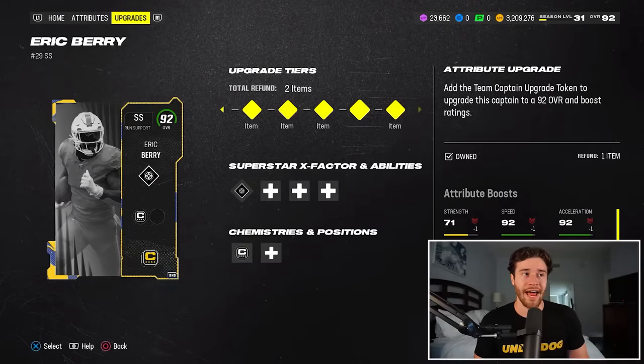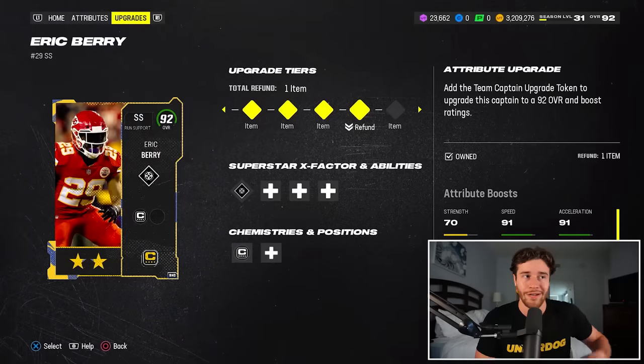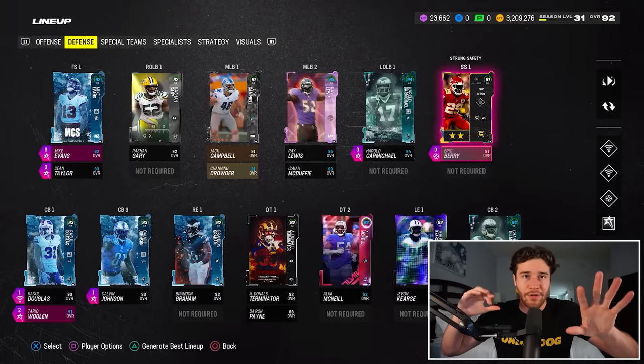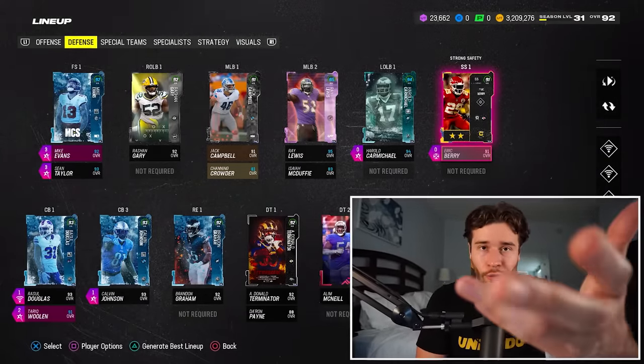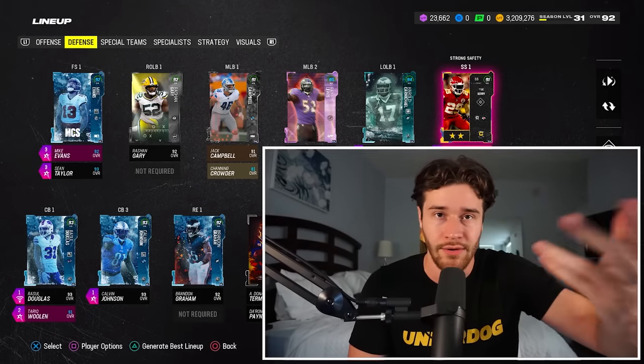If you're wondering how to change your tokens around, let me show you. Say for example you had Eric Berry right now - you would go to the upgrades tab, click refund right here, refund these tokens and remove them from the player, and then put them into Rondé Barber. So you can kind of flip between these cards pretty quickly. If you needed another corner, you could take them off Berry and put them on Rondé, and if you wanted to switch it back, you can do that as well.